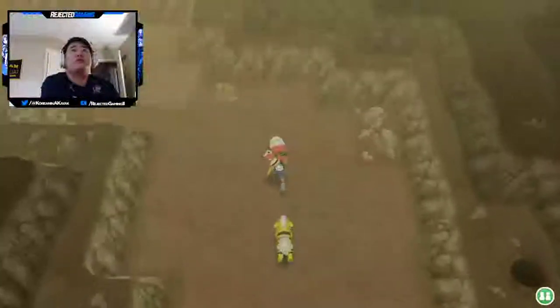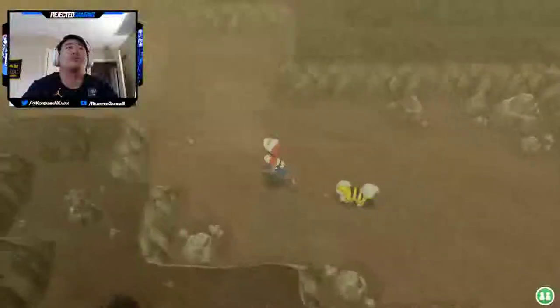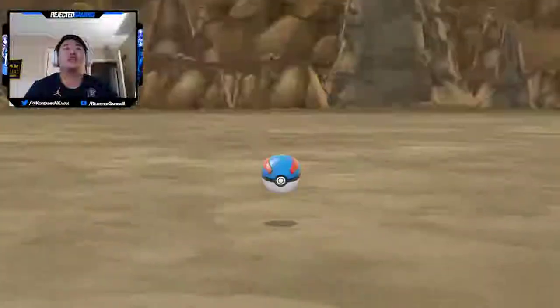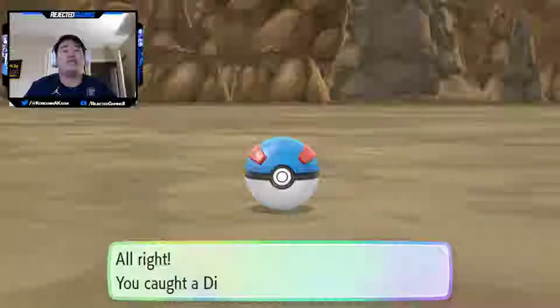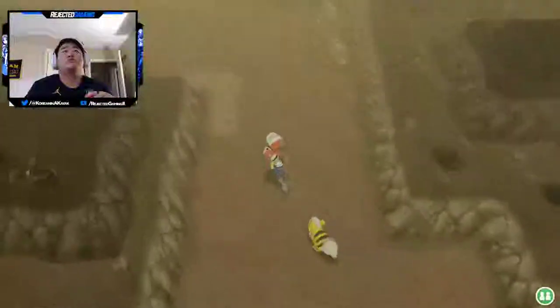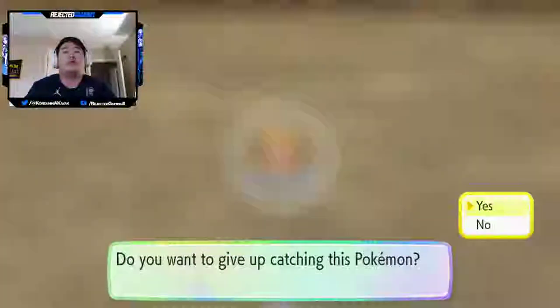I don't know if anything else other than Diglett spawns in this cave, but we already caught our Diglett and Dugtrio so we don't really need to fight them. Of course, I accidentally run into one. I don't have a lot of Pokeballs - I haven't been saving and resetting if I don't find the shiny. I probably should do resets, that's the smart move. Tuck the old Diglett away. Oh, I ran into another one - we're just gonna skip this.